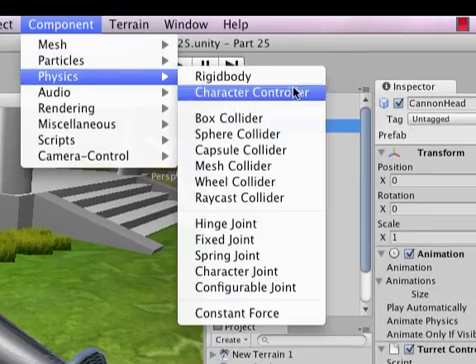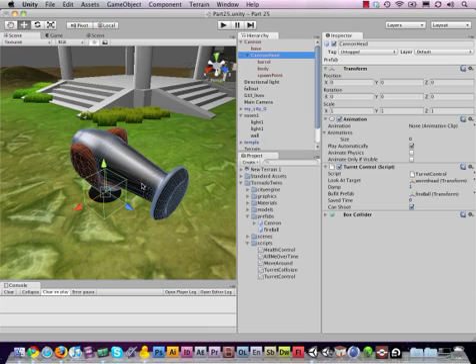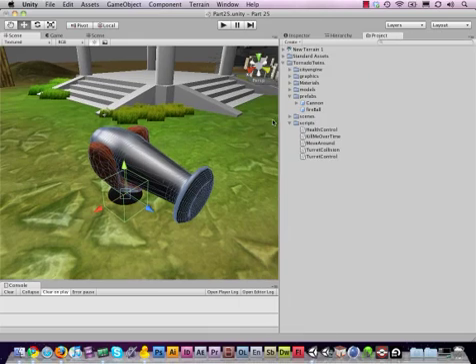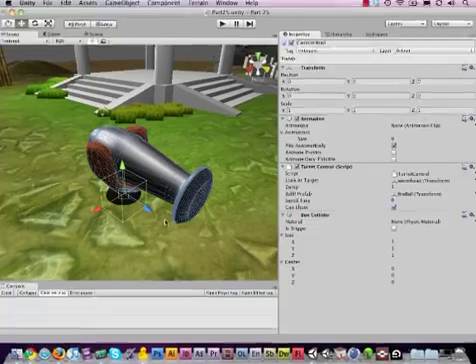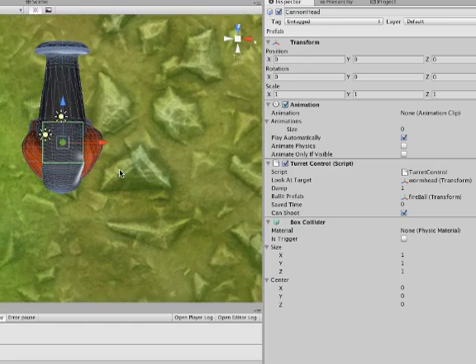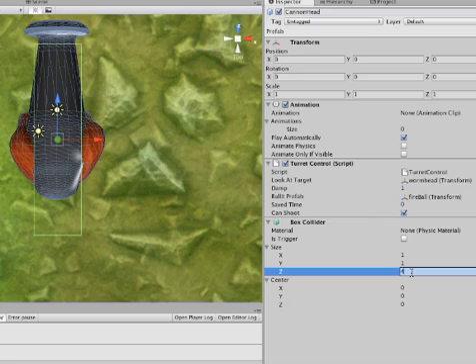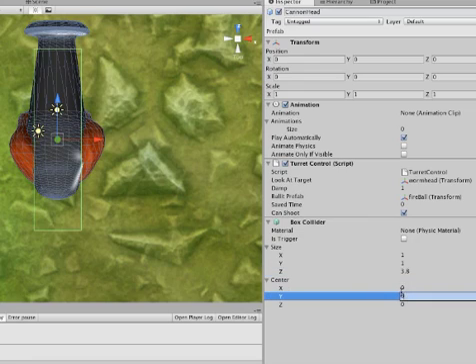Go to Component, then Physics, then add a Box Collider. If you have a prefab here, it will tell you that the prefab connection will be broken — that's fine, we can always make a new one. Now we have a box collider attached. Let me regroup the hierarchy and inspector so you can see this better. The box collider needs to be reshaped since it's not really around the head right now. Everything in 3D that looks forward should be in the Z direction, so let's change the size of Z to about 3.8.